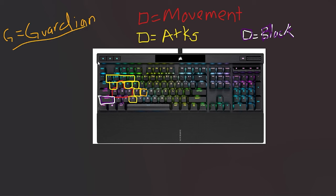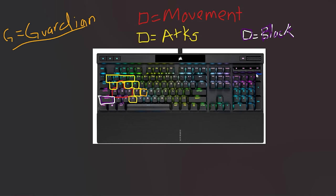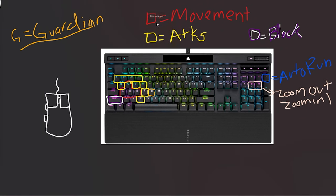Here are some extras: I have auto-run on a key far away, and right next to it I have zoom out and zoom in since I sometimes want to adjust camera while running. Mouse wheel is going to be bound to skills. I'm going to show you the mouse setup.